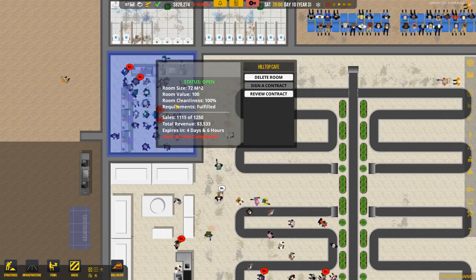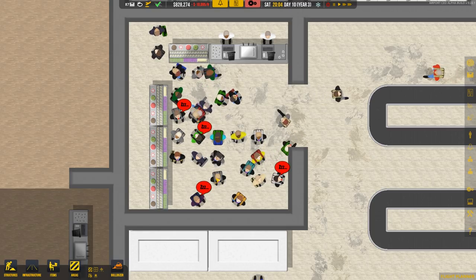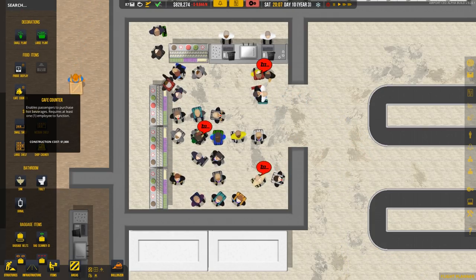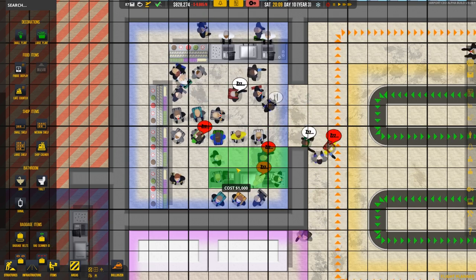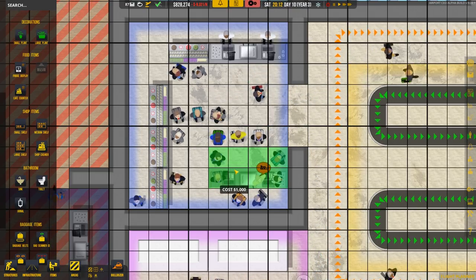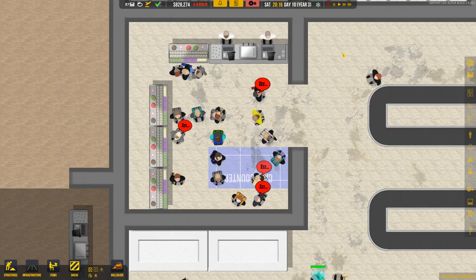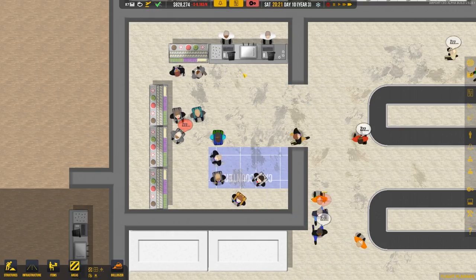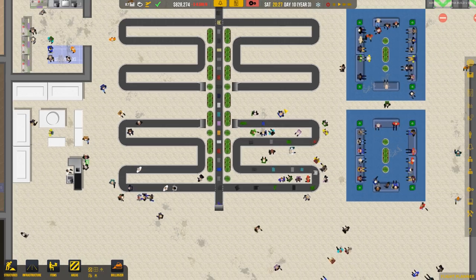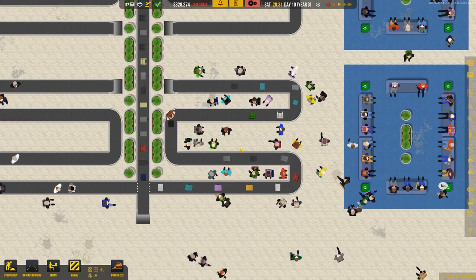Let's make sure the baggage claim is working correctly since it was messing up last episode. What's going on over here — why are these guys just hanging out? Are they actually purchasing stuff or just browsing? You know, like when you go to a store and say 'can I help you?' and they say 'no, I'm just looking.' I think the issue is there's a little log jam here because all these bags are coming in but not getting picked up fast enough.